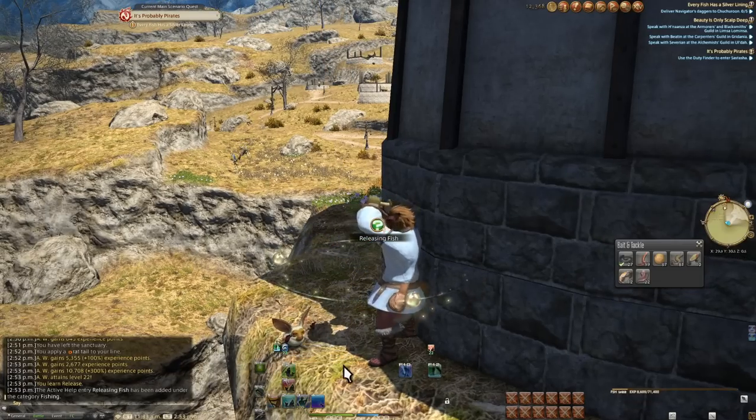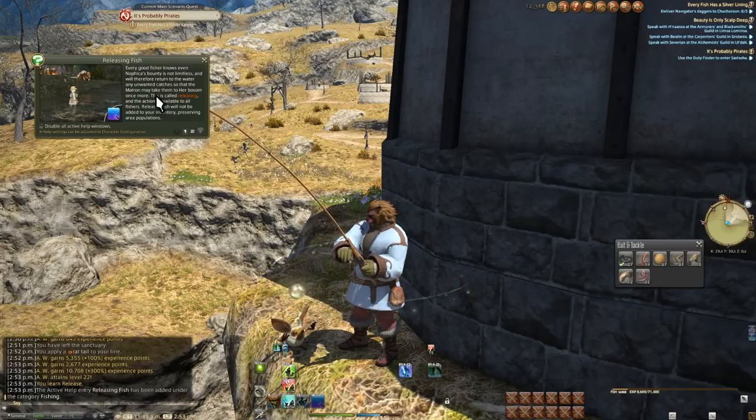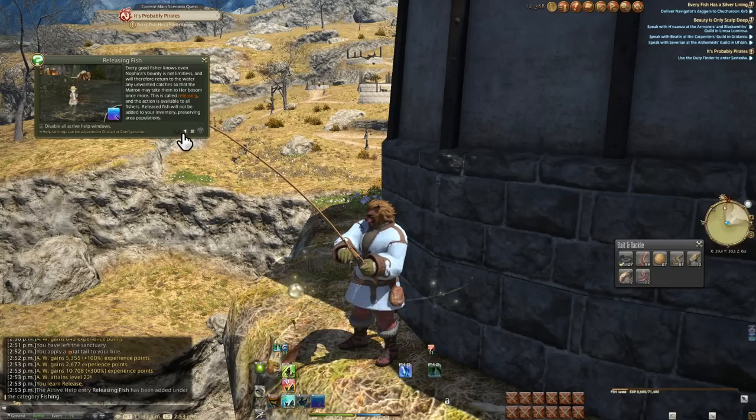One smaller note: never use release. Just sell your catches, or market them when you unlock the market board. Even if you just vendor them, the few gil per fish add up fast. I have found no tangible benefit to the release skill other than keeping your inventory clean, and a quick trip to a vendor when you get back to town is all you need.